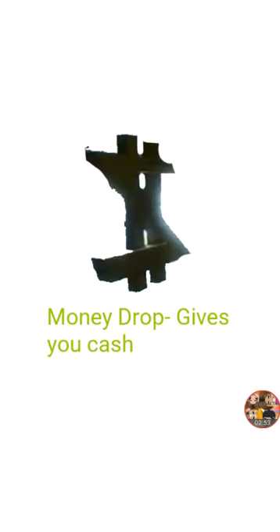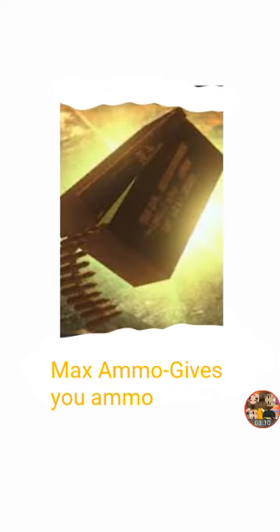Money Drop is only in the area where you go to the bank and drop money, and only in Origins, I believe — only those two. In Origins you need a shovel to get it. Max Ammo is pretty helpful — if you're out of ammo, grab it and you get more ammo. Perfect.